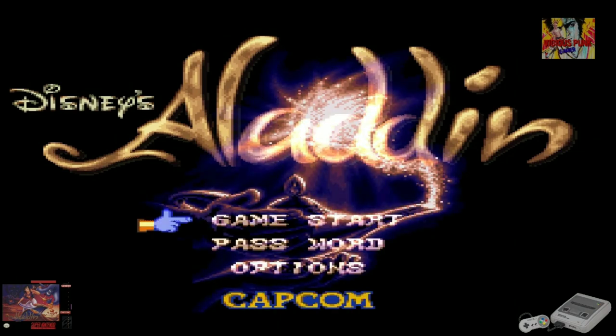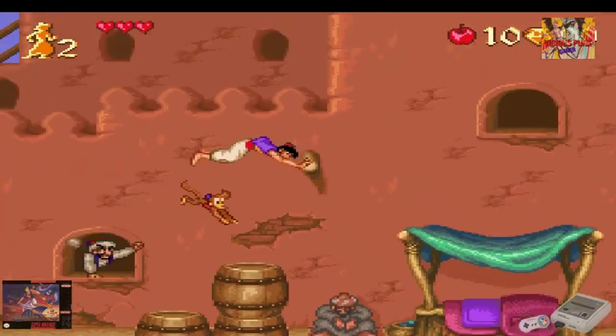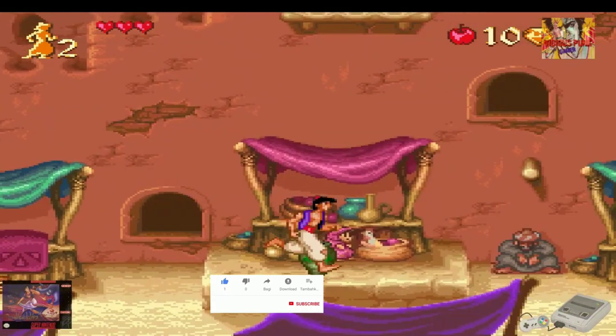¡Hey, qué onda muchachos! ¿Todo bien? Espero que sí. Acá estamos de vuelta en otro retro gameplay comparativo con su amigo Vicious Punk. En esta ocasión, como ya habrán visto, vamos a comparar el Aladdin de Super Nintendo con el Aladdin de Sega Mega Drive. Bueno, sin más, vamos a empezar con el juego.